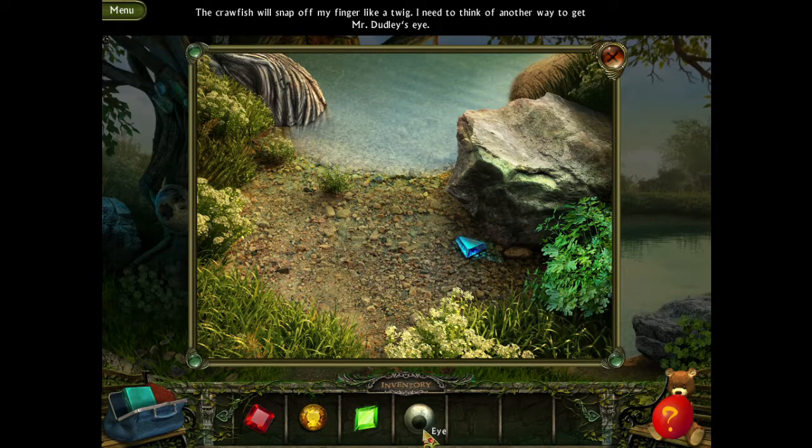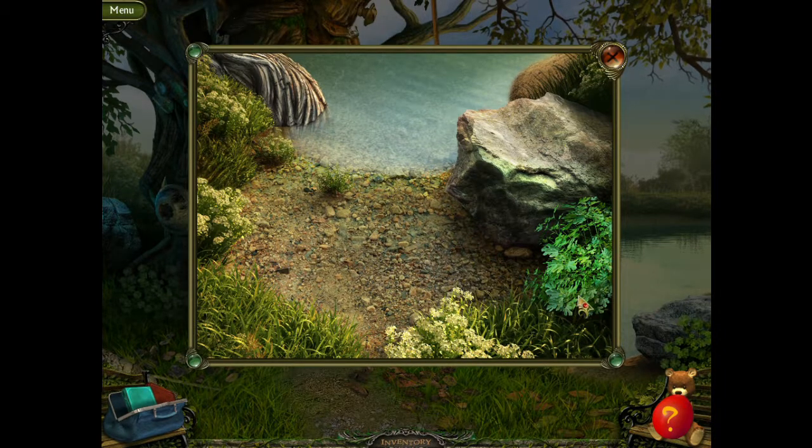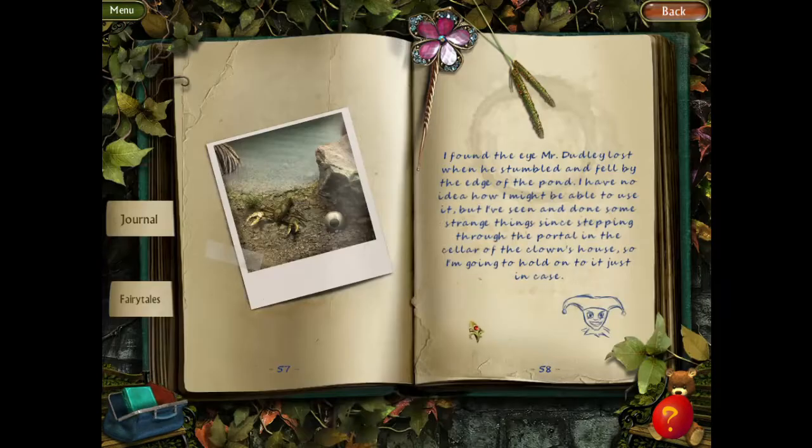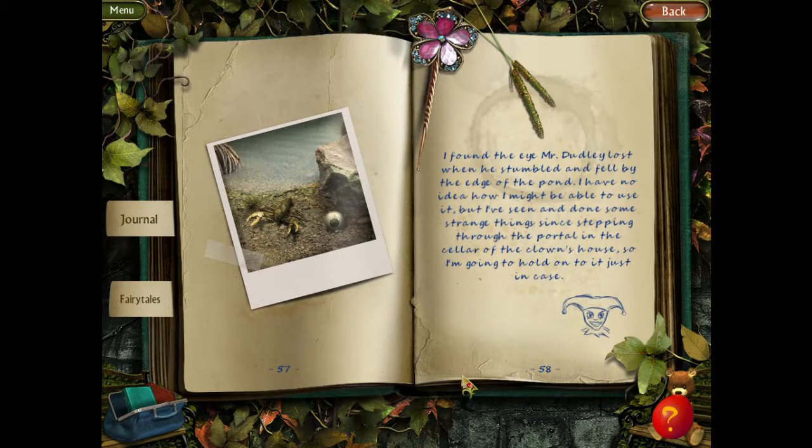We have his eye, and it's a stone. Because I have a blue stone, red stone, yellow stone, and green stone. Don't know what these are for. I found the eye Mr. Dudley lost when he stumbled and fell by the edge of the pond. Have no idea how I might be able to use it, but I've seen and done some strange things to step through the portal in the cellar of the clown's house, so I'm going to hold on to it just in case.